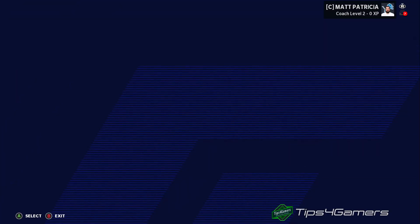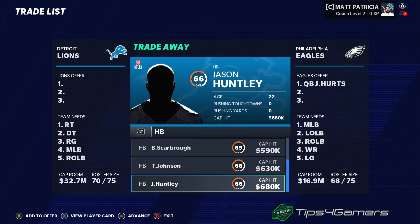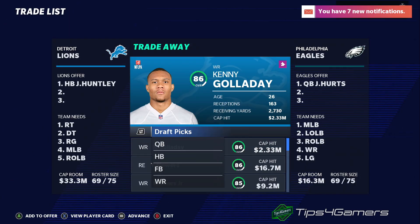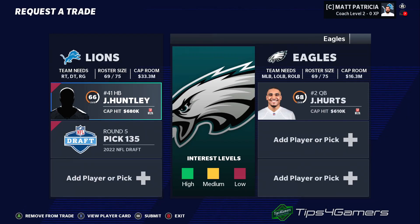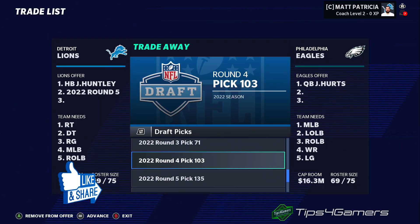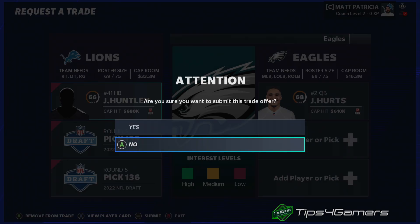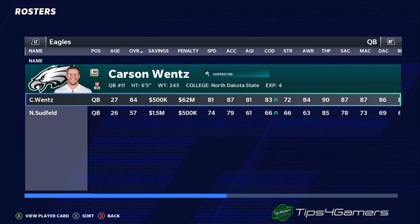Trading for Jalen Hurts isn't difficult. With a yellow- or red-interest offer, you're still getting majority of your value back. He works as a starter or a capable backup. We picked him up for a red-interest halfback — a guy you should definitely think about adding.